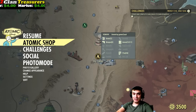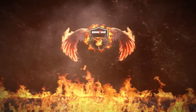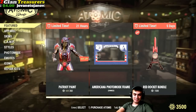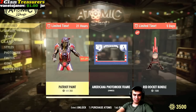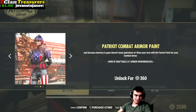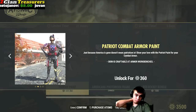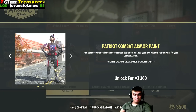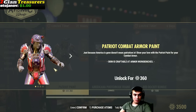So what do we have in today's menu? We've got the Patriot Paint with a 40% discount. I don't have the armor to display it though, even if I'm going to get it.